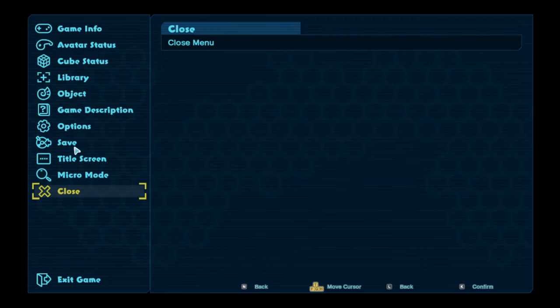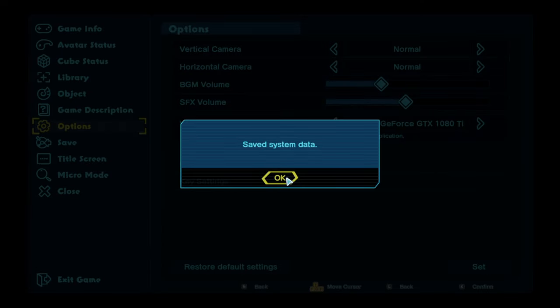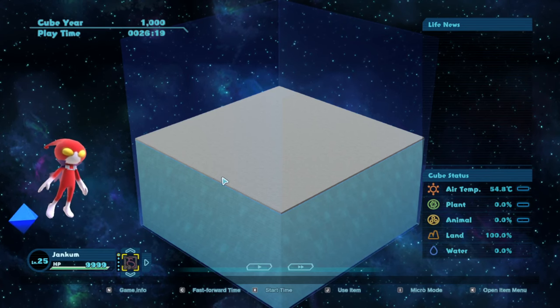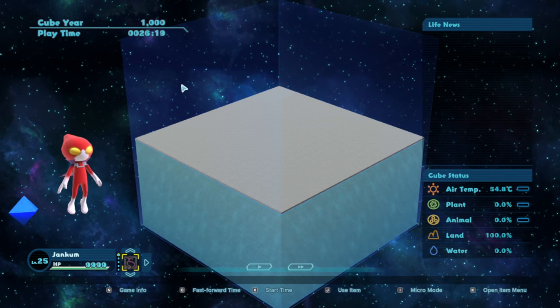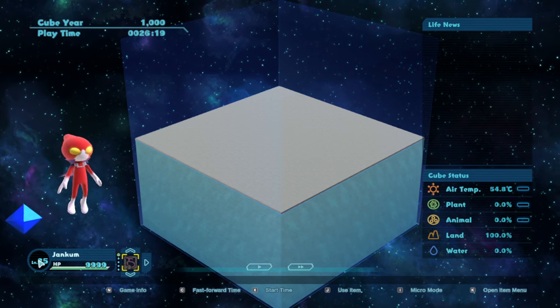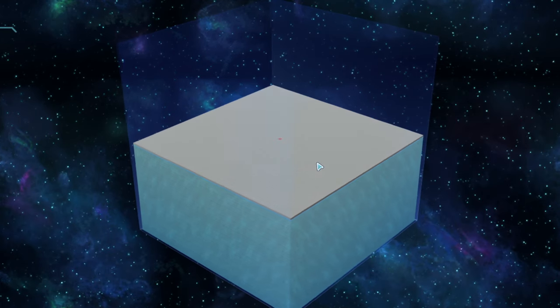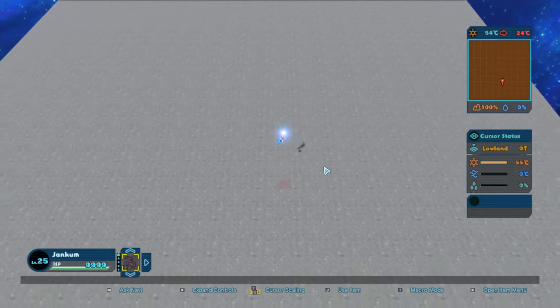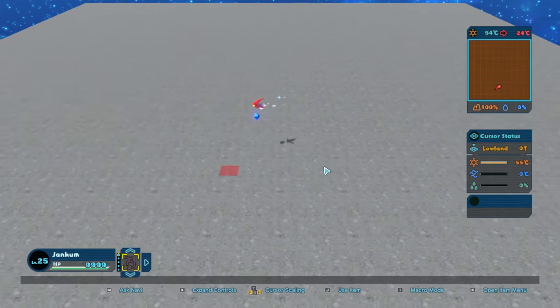This game is an evolution simulator. It's not quite like Spore, in the sense that you are not playing as a creature you're evolving, but it's more of a sandbox evolution type game. We have this cube here in front of us, which is all land right now, but you can see there's a water level right below there. Using this little avatar here, we are going to shape this world to our liking. We can zoom down to the overworld and zoom in and out. The controls on this game are super, super weird, so it might take me a little while to get used to.